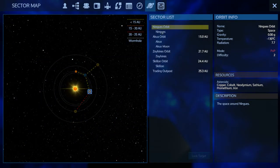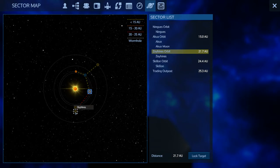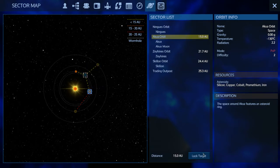What about the planet itself? On the planet: Iron, Promethean, Silicone, Cobalt, Sathium, and Neo. Wow! So they actually give you the resources on the planet to build a CV — and Sathium, Promethean, and Neo respawn with depletion meteorites. No random ones, but that's viable to go there and try to get that stuff. Ningas looks like a good opportunity, so let's jump back to Akua really quick.